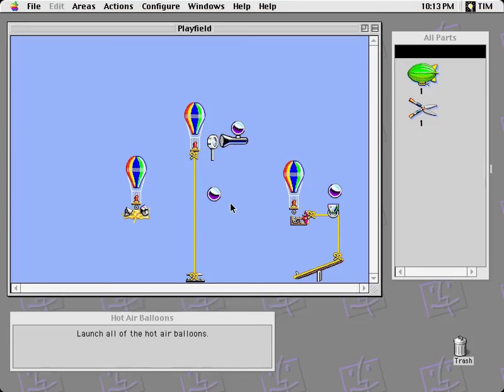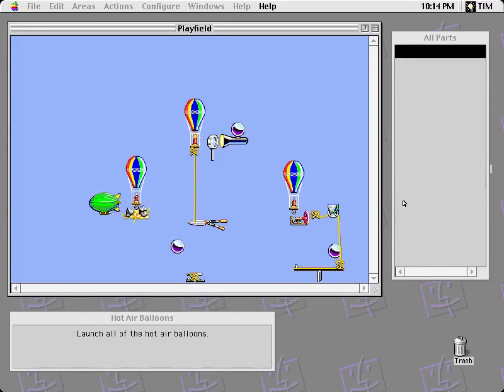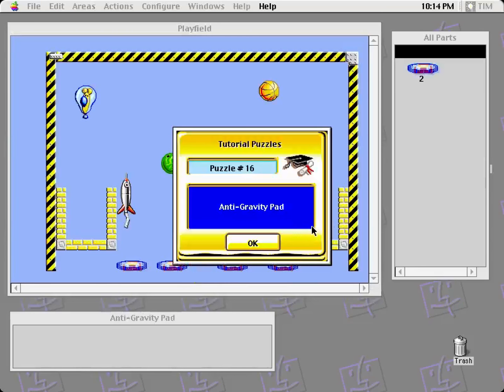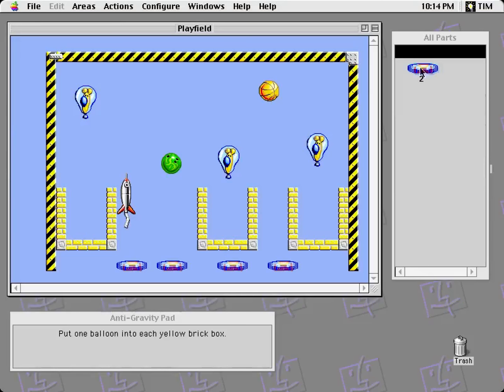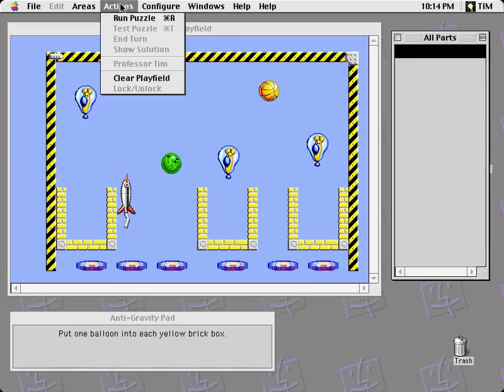Hot air balloons. Launch all the hot air balloons. Run. Just ignite — however, that's not a launch, that thing's tethered. I need to clip the rope so that it'll be free to fly off. Light the flint, and that should be good. And a gravity pad — balloons go down, things that fall go up. Put one balloon at each yellow brick box. Just that and that. Done.